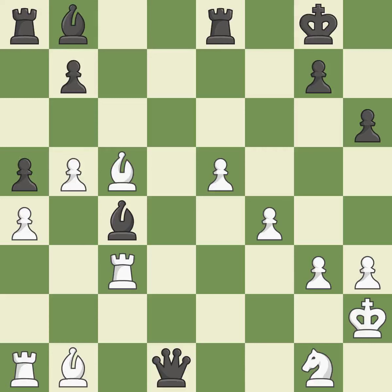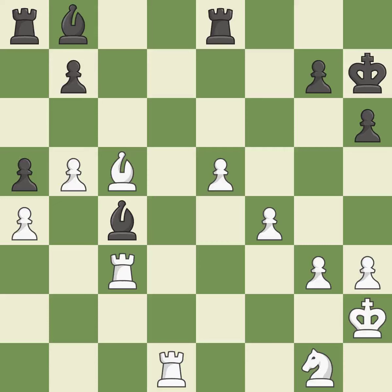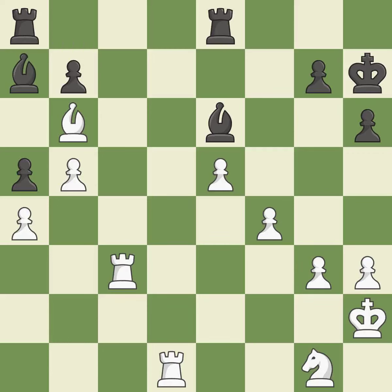The pawn reaches the back rank and promotes to a queen. This threatens to fork pieces — it is excellent. This simultaneously reveals an attack on a queen and checks the king. This is the only move that works — it is a great move. This captures a bishop that checked the king — it is best. That queen was open for business — it is ideal. The bishop is now on a more secure square — it is quite good. A very strong play — it is excellent. This offers to exchange pieces of equal value — it is excellent.